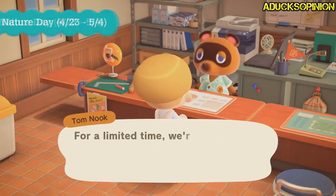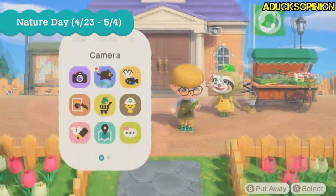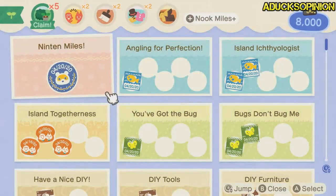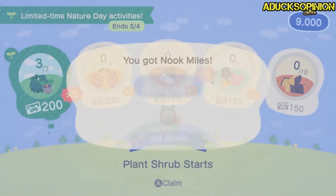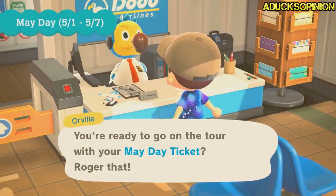Upcoming events: April through June. It looks like Nature Day is going to come in a few days, so we'll have a Nature Day in about a week, which is cool. We can get Nook Mile tickets for it. I don't know about you guys, but I have like 50,000 Nook Mile tickets — I don't need any more.